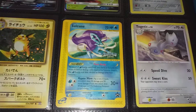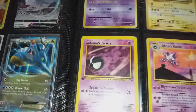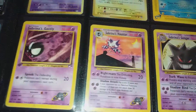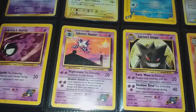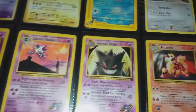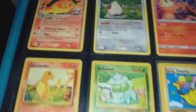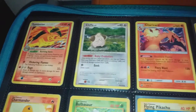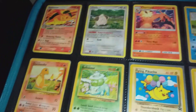Got the E-Series Suicune, Togetic, and then we've got the first edition Sabrina's Gastly and Haunter — though these aren't first edition — and the Gengar, just a cool weird evolution line. I ended up selling my Japanese first edition Gengar from Gym Heroes. Got offered a price I couldn't turn down — I kind of regretted it a wee bit, but at the end of the day money talks; everything's for sale for a price.